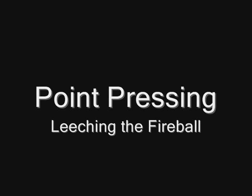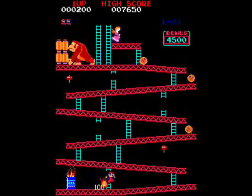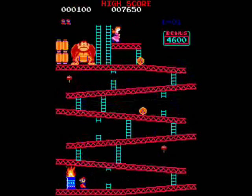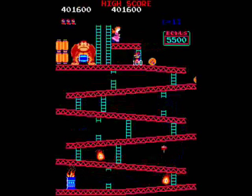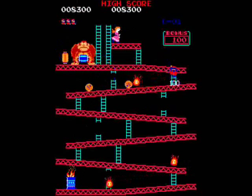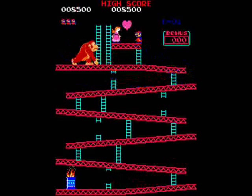Hitching the fireball on the first barrel stage is a basic point-pressing technique. Sometimes when you jump up at the last second and go up, you catch the timer before it clicks over. Also, when point-pressing this stage, sometimes you can't get up until the last second — as long as your jump lands at the bottom, you can make it up.